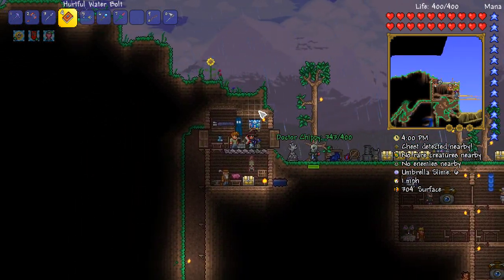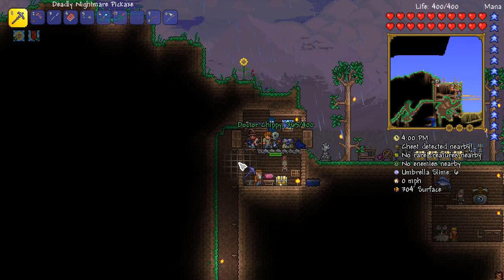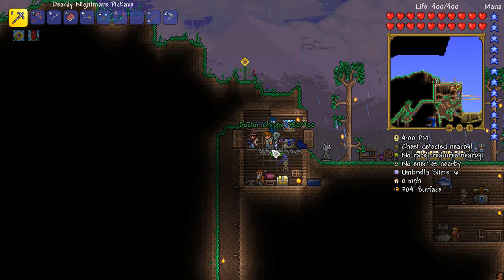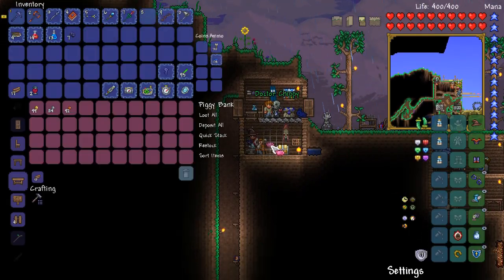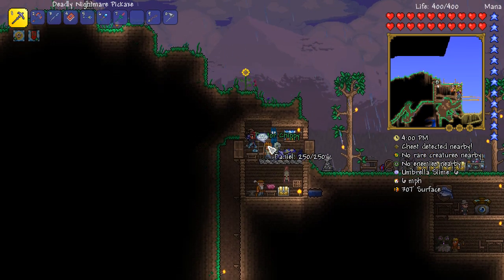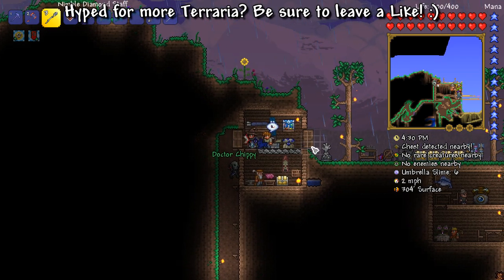So yeah, in today's episode we're hoping to go down to hell and get a bunch of awesome stuff. I'm hoping to get maybe some hellstone and maybe a demon scythe. And what are you going to be doing? Well, I am going to be going for obsidian and hellstone — diving in hell, grabbing a bunch of hellstone, some obsidian so we can make ourselves a molten pickaxe for hard mode. And I can make a phoenix blaster because I'm currently rocking the handgun that we got in the last episode.